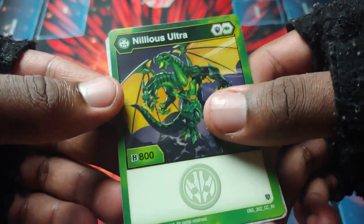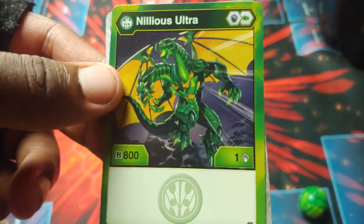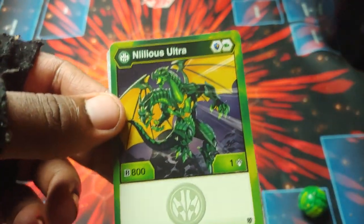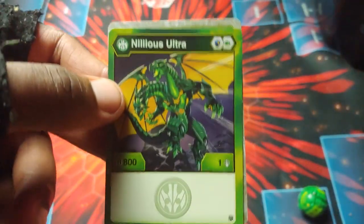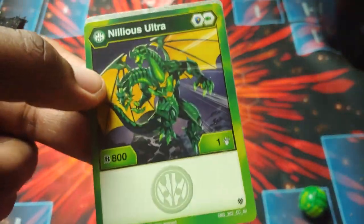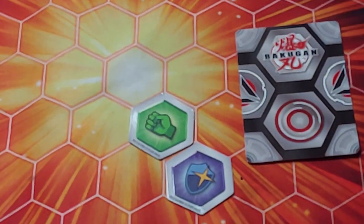Then Ventus Nilius Ultra right here — B-power 800, damage of one, which makes sense because it has so much B-power. It only has one damage as a way to keep it balanced, because if it had a bunch of damage too it would be absolutely ridiculous. So you'll need to play some cards that have big time damage when using it — it is powerful, you just gotta have some damage cards in the deck to really make it useful.